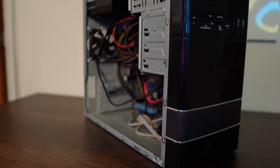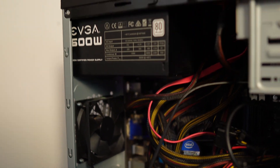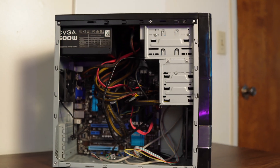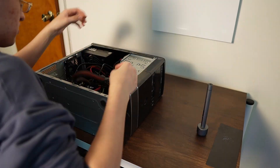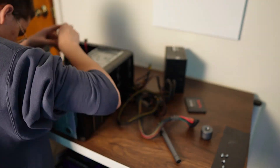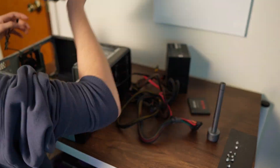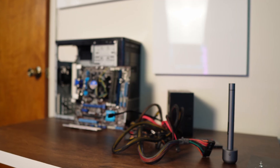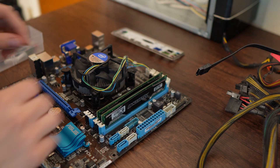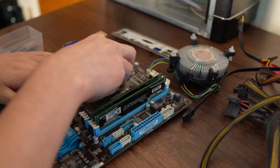The first step is to obviously take apart this PC and save it from this ugly and really dusty case. It was worse at first, but I took my electric air duster to it. I might as well apply fresh thermal paste to the CPU while I'm working on this — the CPU cooler literally broke, but I have a ton of extras.